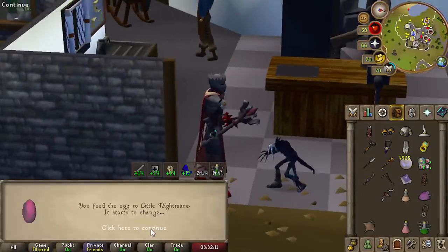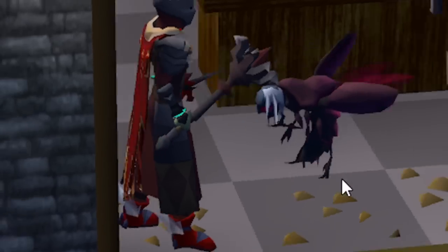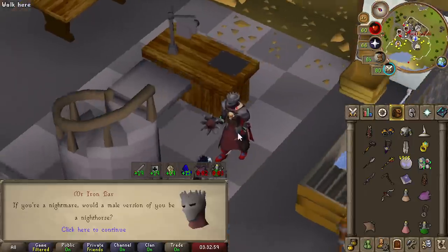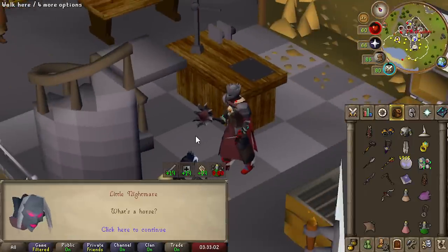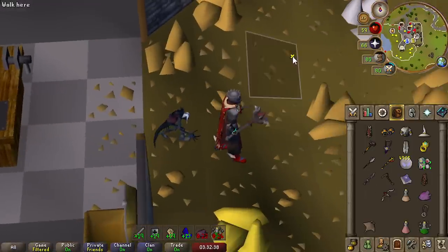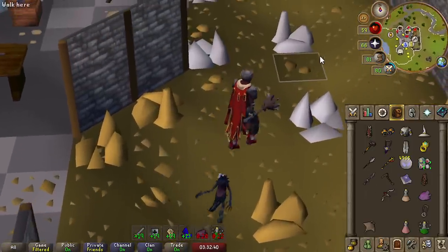You feed the egg to the little nightmare and it starts to... God, that is so disturbing looking. If you're a nightmare, would a male version of you be a night horse? Jagex, where are the horses? We only have unicorns. I like this one more because look at his walking animation — it's so menacing.